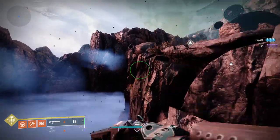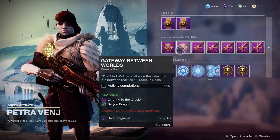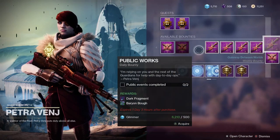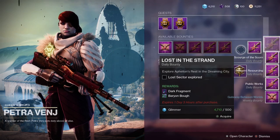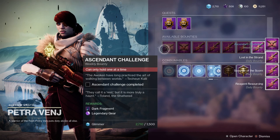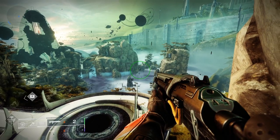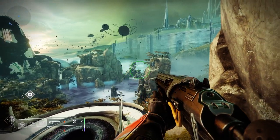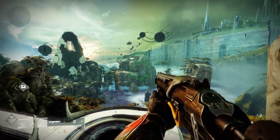There are a few farming methods to combine here. First, pick up all the bounties from Petra Venj — be aware that she moves around locations in the Dreaming City, so check the map and mark her location so you can easily find her. Her bounties will reward you a bunch of Baryon Boughs. You can also find caches hidden in the Dreaming City — these will appear on your map and reward you Baryon Boughs.